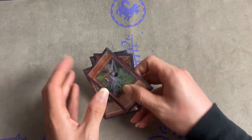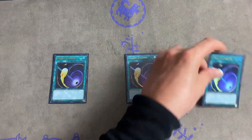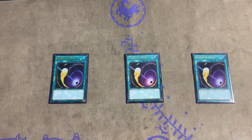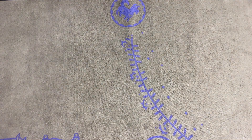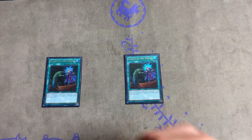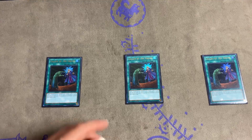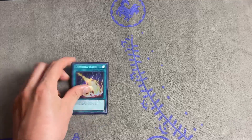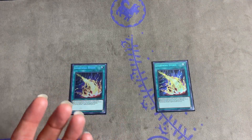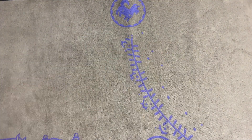Next we run three Cosmic Cyclones because we do run Conquistadors so we can out Mystic Mine, but Altergeist is also a thing now, and in the mirror match Cyclone is necessary. Then we run Called by the Grave — this card won me a few games today by banishing key components in their graveyard. It's very important, especially if I lose game one going into game two. Then we run two Lightning Storms mainly because Altergeist is a thing and people side against you — Lightning Storm just takes care of it.